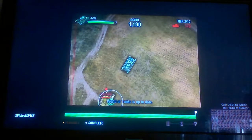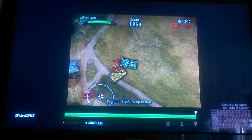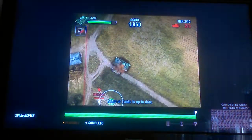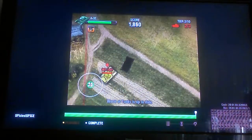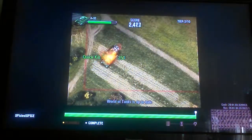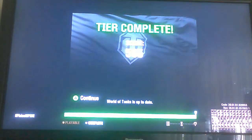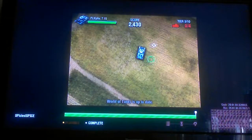We have two more enemies to go, one more after this guy. These little crates that I open give you powers — like I got cloaking, so it cloaks me for a certain amount of time and enemies can't detect me. There's health regen that takes your health to max, and there's seeking missiles and radio blasts, stuff like that.